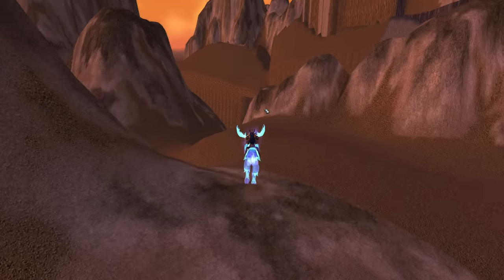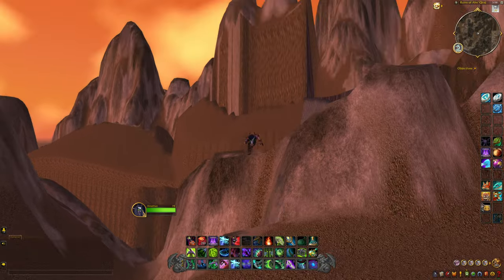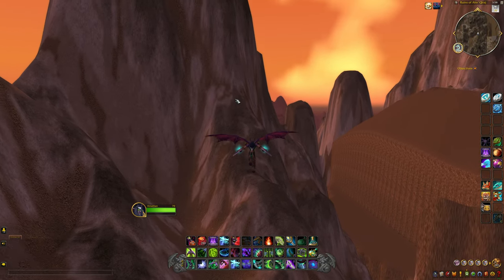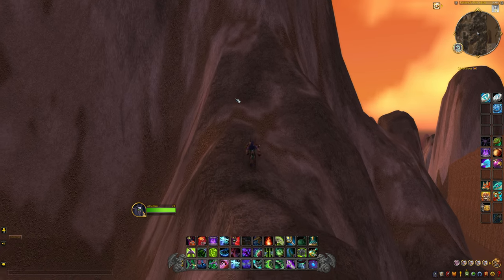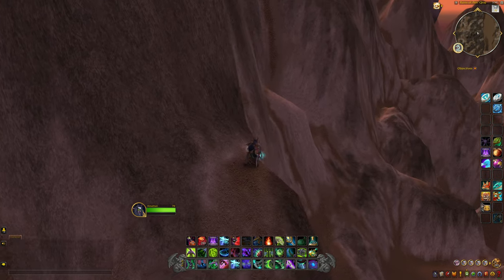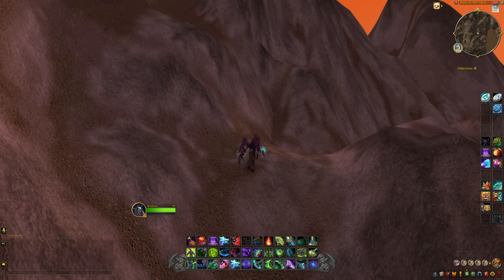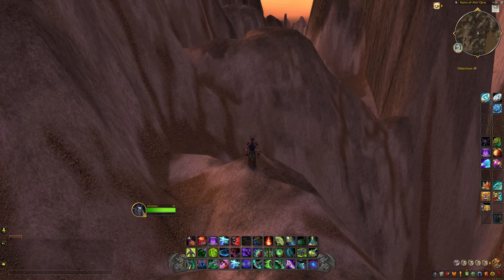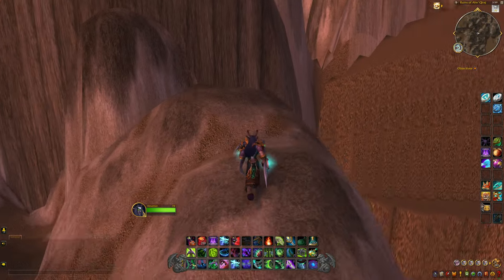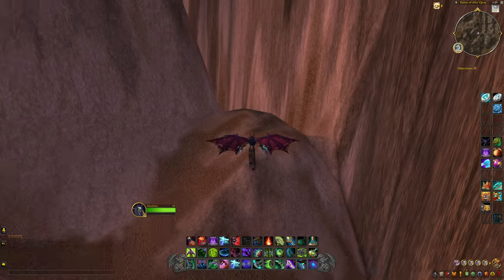So what we're going to do is come out this way and make our way out here, because we want to go see if Vanilla Silithus is intact. We're going to keep flying this way. We're going to fly out, and as you can see, there is a lot of mountains to get over here — so we're just going to keep making our way out.